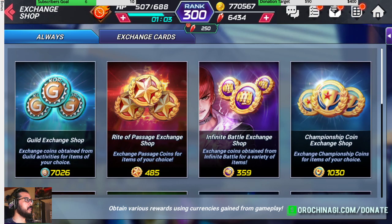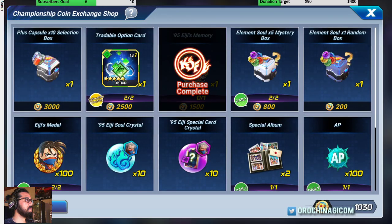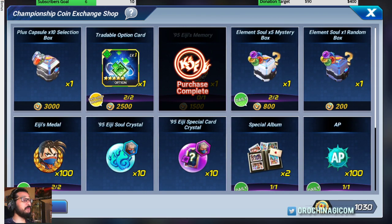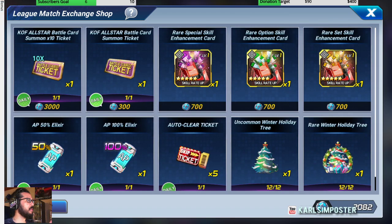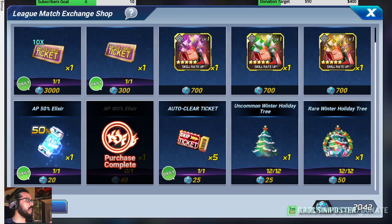For the championship coin exchange, build up and go for Iori's memory — that's the main thing to get there. Team relay exchange shop and league exchange shop also have dailies; I grab the elixirs so I can do more grinding.